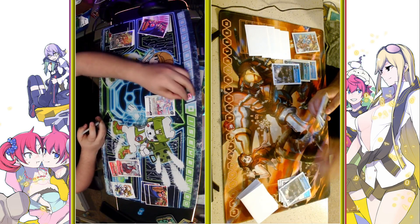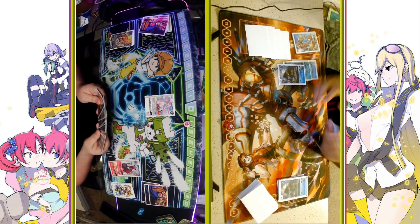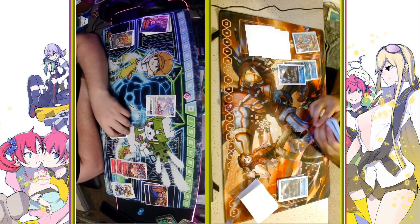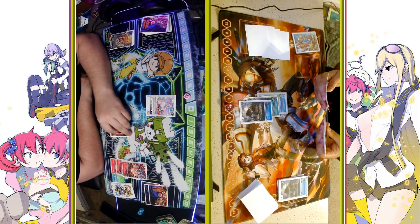Decadramon is going to swing into the Genku there in security, and then just going to Digivolve another Decadramon on top of the Jelly there for a cost of 2 — just trying to cycle cards, so definitely not the most ideal hand. Then we're just going to Digivolve the Bauhuck and then pass it over, putting me to 1.